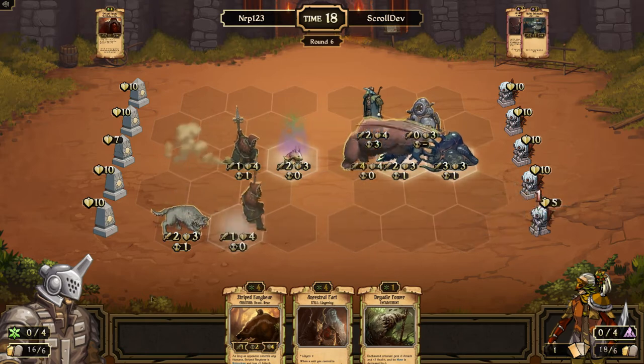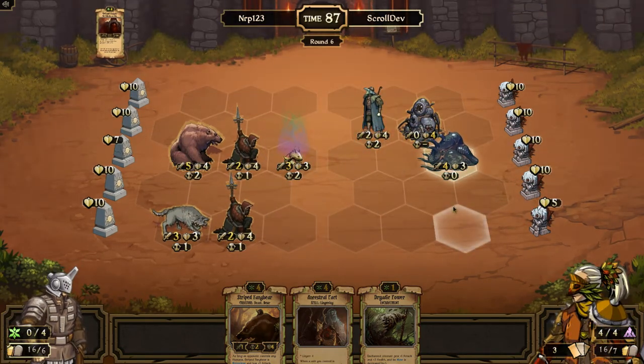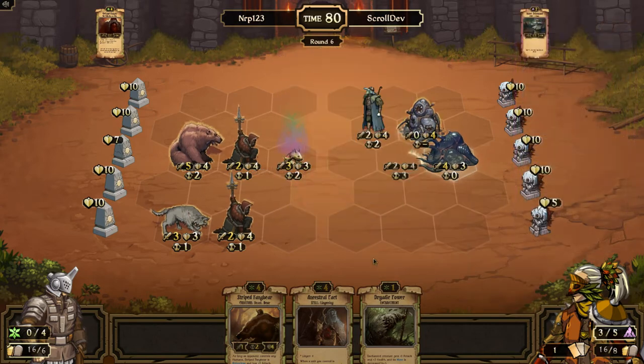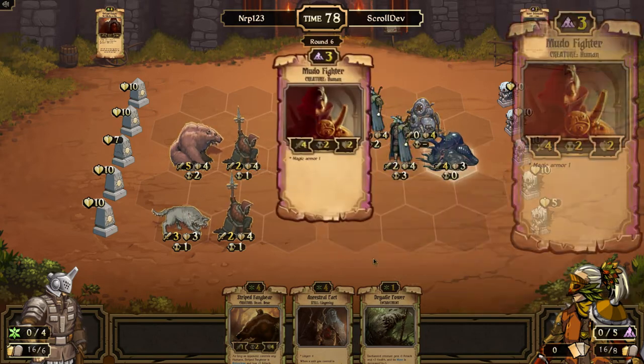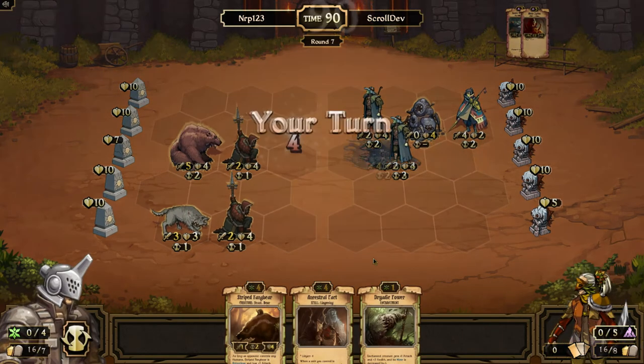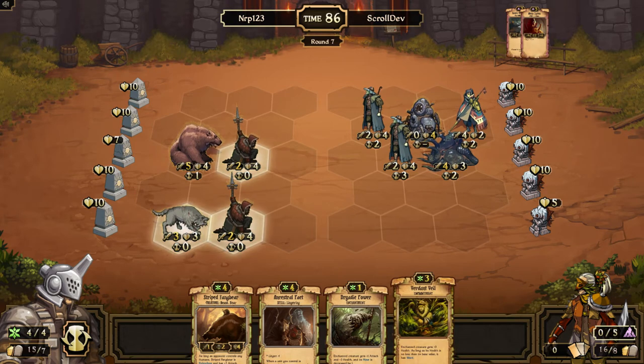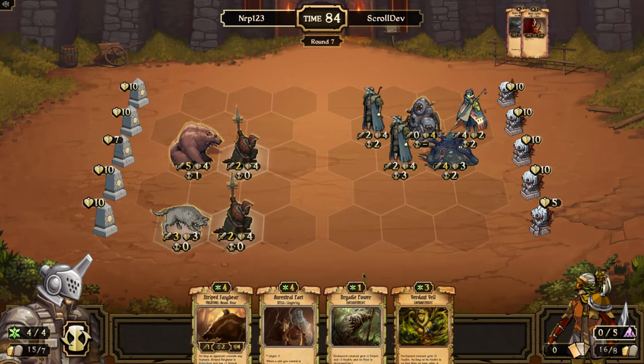It has four attack, three health. We kind of took back strength in the game, but he does have this Anima Board Construct that will be a problem if we don't take care of it eventually. Mudo Fighter — he just fills up the board with two more creatures, should be okay for us. Verdant Veil — I don't know if he has daemon curses so I'm probably not going to play that right now. I'm going to play another Fang Bear; I'll keep the Verdant Veil because it might be useful.